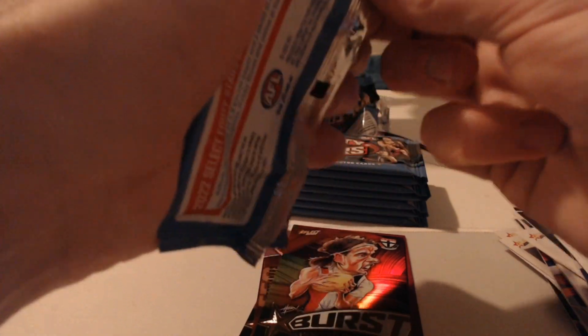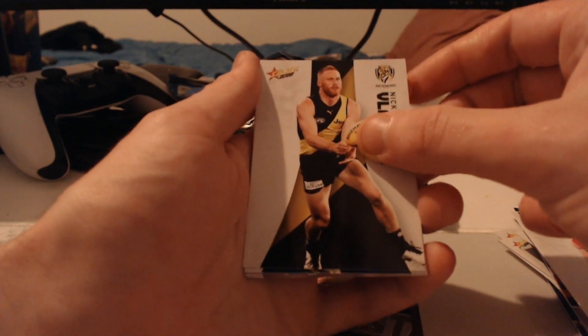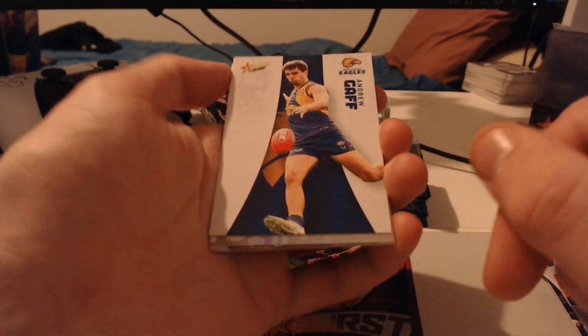Ash Riddell — I think my favourite player at the moment, coming from a North fan. Ash Riddell with the most disposals in an AFLW game — it's just classic GOAT stuff you like to see from your team. We've got Adam Trelaw, Dane Rampey, Nick Velostin, Andrew Gaff, and bang — here we go! We've got ourselves a hit. We love to see it. Looks like numbers. Hopefully we can get a look at the head first.